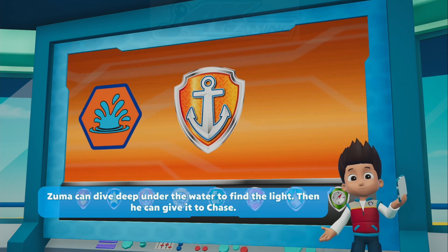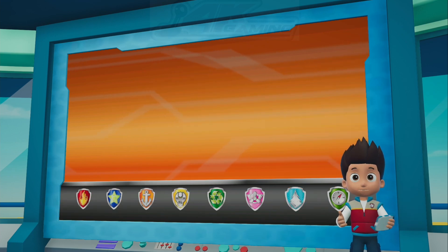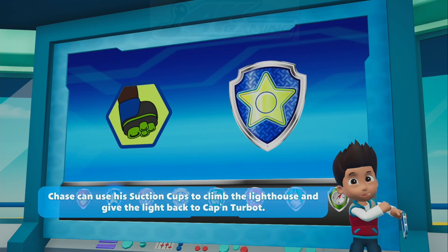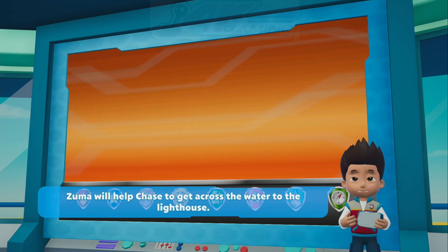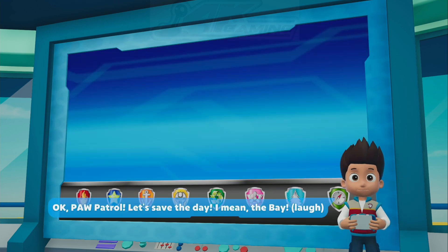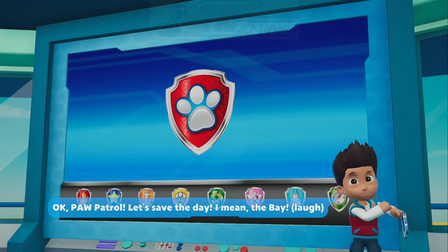Zuma can dive deep under the water to find the light. Then he can give it to Chase. Chase can use his suction cups to climb the lighthouse and give the light back to Captain Turbot. Rubble will use his digger to help clear the path for Zuma. Zuma will help Chase to get across the water to the lighthouse. Let's save the day — I mean the bay!